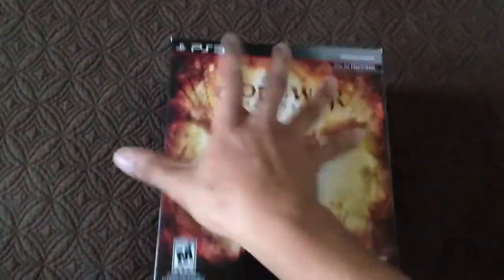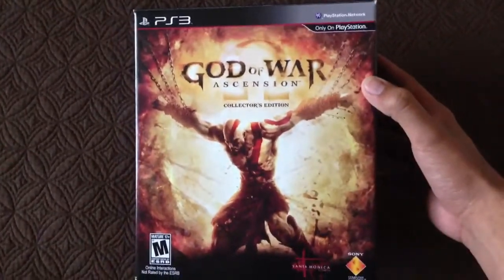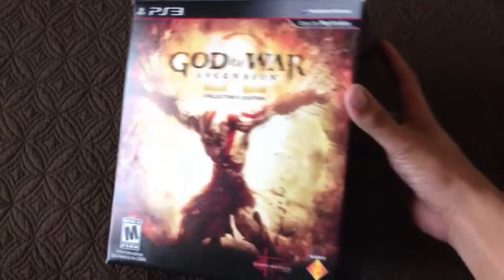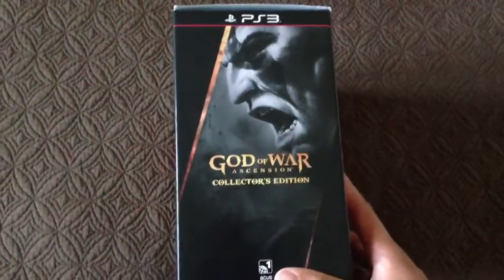Front of the box — you get a nice box here. Small, not really big. But here's the front cover: God of War Ascension and the guy Kratos. On the side you have a guy with a helmet — I don't know his name. On the other side you have Kratos screaming.